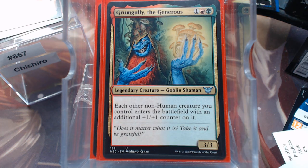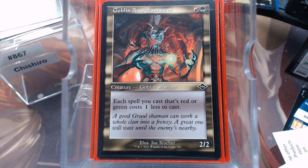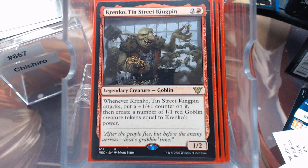Grumgully — each other non-Human creature you control enters the battlefield with an additional +1/+1 counter on it. That's all of them. There again, for the Spirit Token. Goblin Narcromancer — that probably should have been with the mana reduction stuff. Krenko — because this guy loves +1/+1 counters and makes Goblins. Here again, part of our token army.